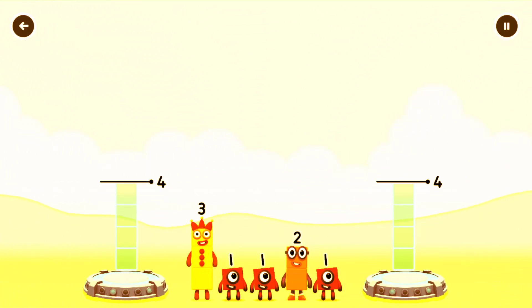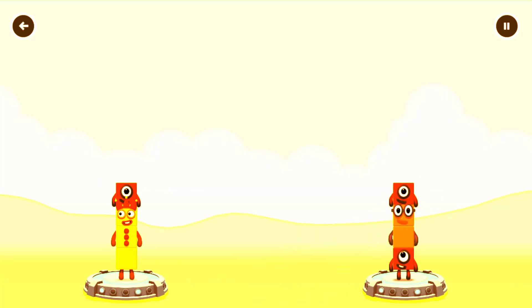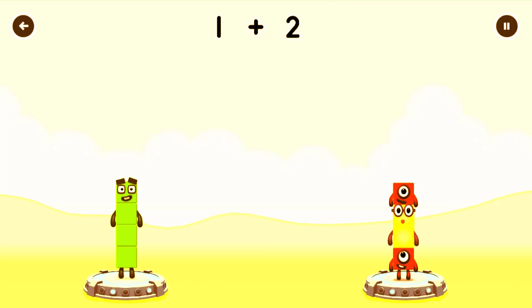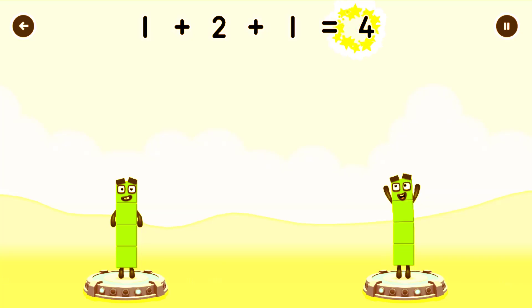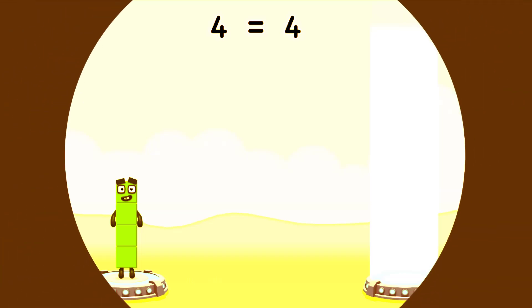Share the Numberblocks evenly to make two groups of 3. 1, 1, 2, 1 — You got it! 3 Plus 1 Equals 4. 1 Plus 2 Plus 1 Equals 4. 4 Equals 4.